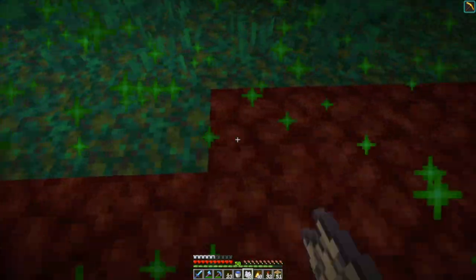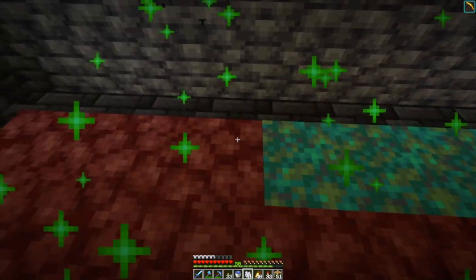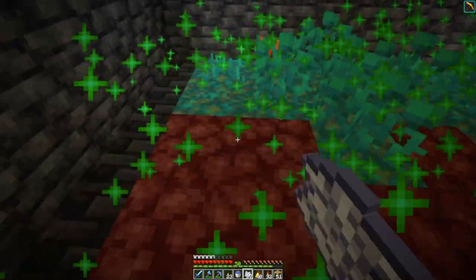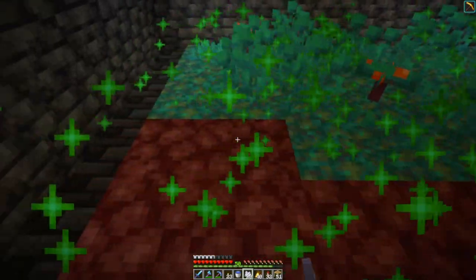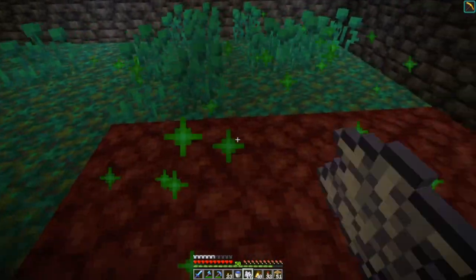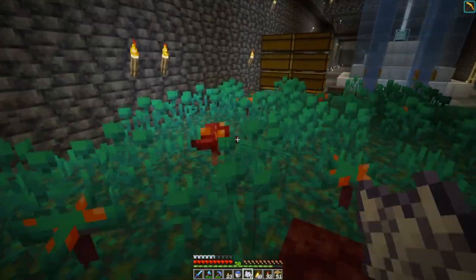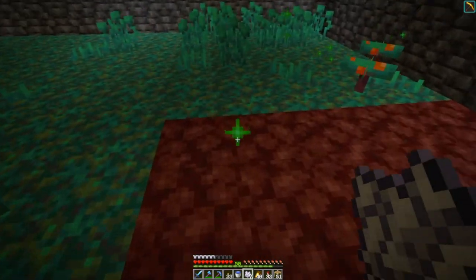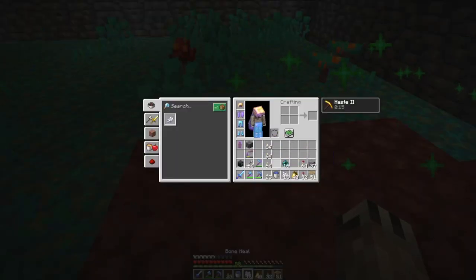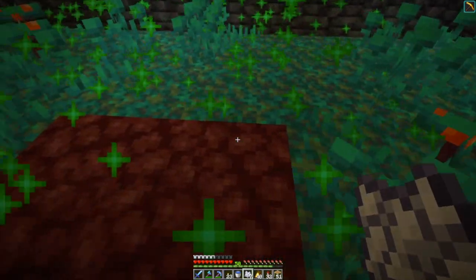I have plenty of bone meal from the skeleton farm, the XP farm, and I can make all these plants. They aren't super useful. It's interesting that crimson fungus will spawn when bone mealed, occasionally. But I can't bone meal it into a giant fungus — it needs to be on the crimson nylium, which I don't have.